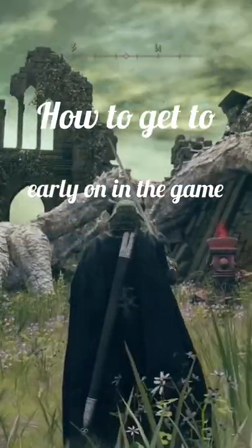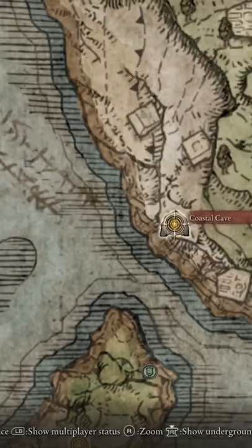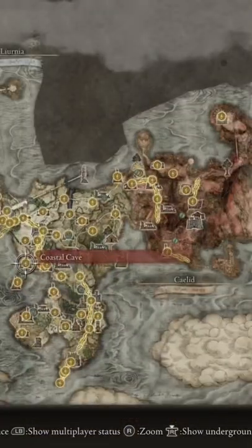Here's how to find one of the Dragon Communion Churches very early on in the game. This place is actually on one of the islands that you can't just walk to. First, you're going to want to go to the Coastal Cave, as you see here on the big map. It's very easy to find in the first area.